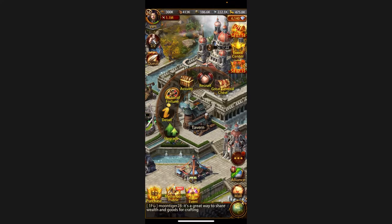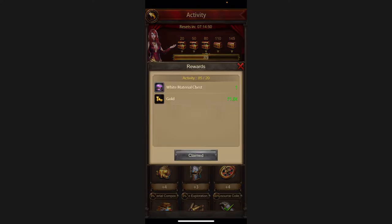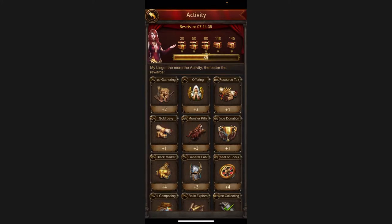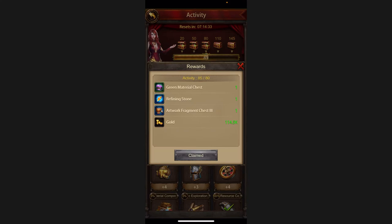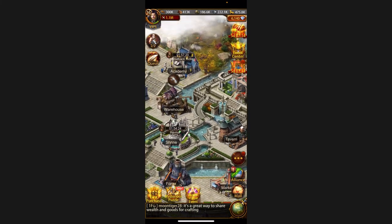That was recruiting. Next is the Activity feature from the Tavern — whatever you do every single day it reflects here and you get points. You open these chest rewards once you achieve those points. You can see I got gold today — this is also how you get gold for all the new players. Just do your daily stuff and you keep getting gold, and gold is very important for research.